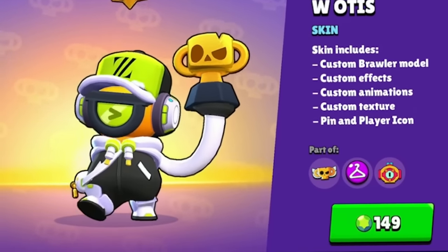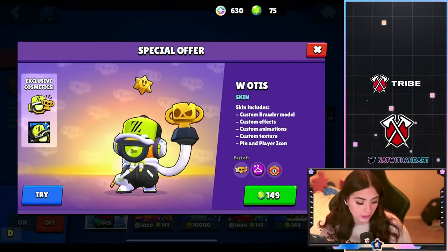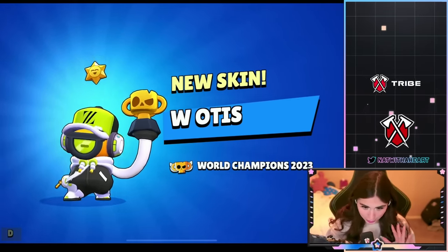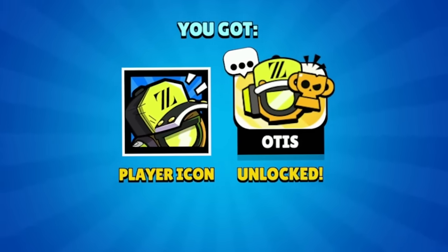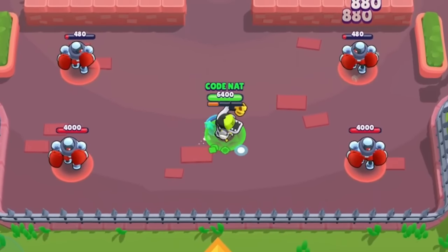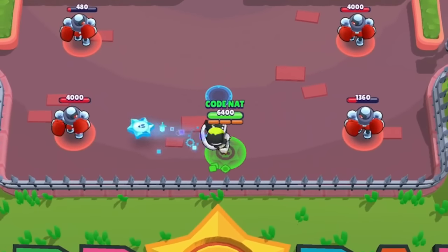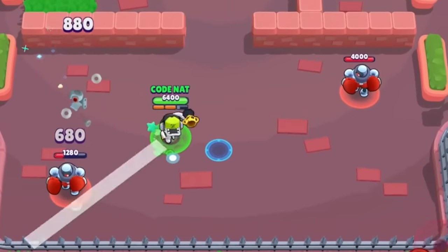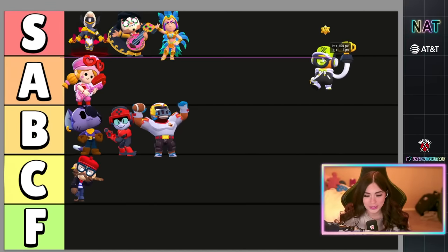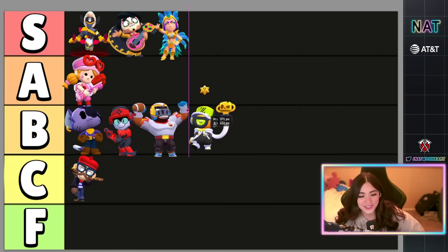We have W Otis, the championship skin — basically Zeta won, so Brawl Stars is giving them a skin. It's really cute. It's 149 gems and doesn't look like it'll be available for bling. It comes with a player icon and pin for World Champions 2023. I don't really like the color scheme but I do really like the animations — it kind of reminds me of Gus's skin. Let's see the super — I love that star on there. I really like this skin but the color scheme is kind of off. I don't really like that green color. We're gonna put it in B tier. Congrats to Zeta for winning.